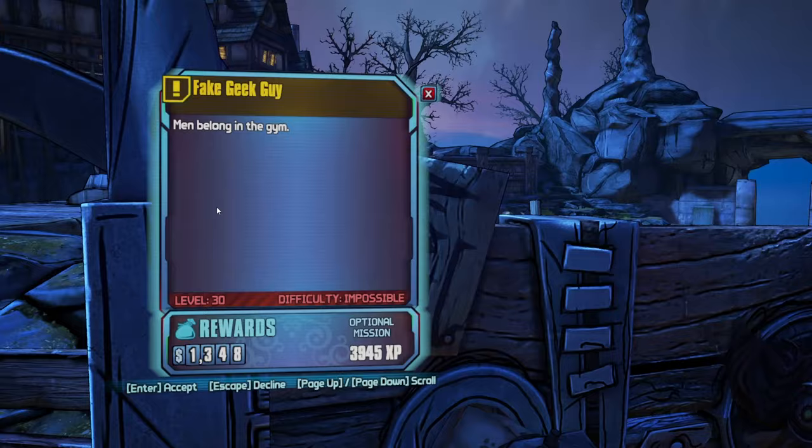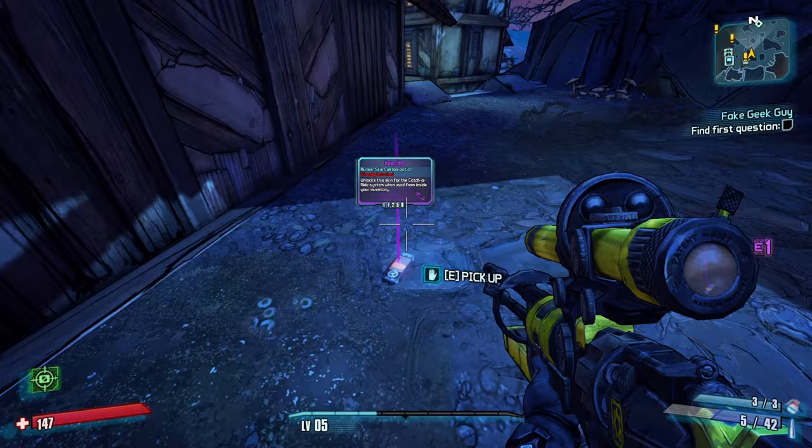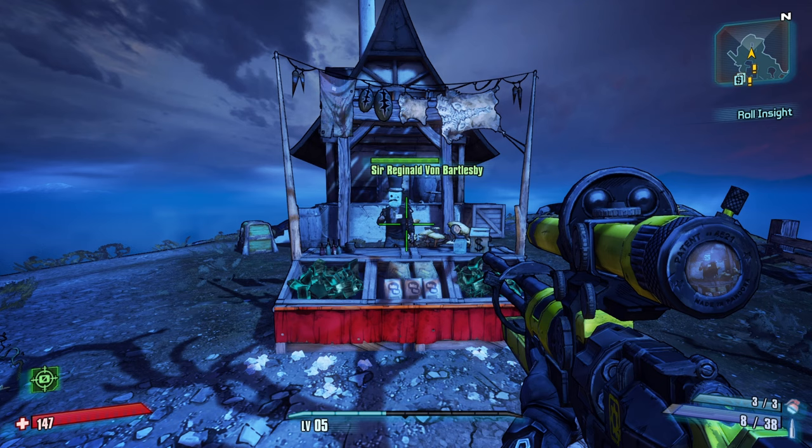We can do the Torg mission and Fake Geek Guy. I didn't even know Dr. Zed had a building in here - can't even get into it though, just a wooden door. There's iridium, and a skin we don't need but that's a lot of money. We have a real easy one right here - just answer a riddle. I've answered this riddle a thousand times, so no problem. First time it was a bit tricky though.